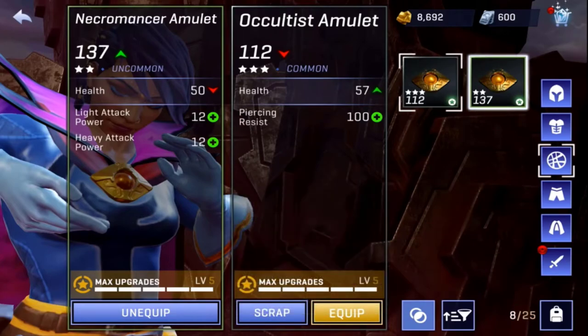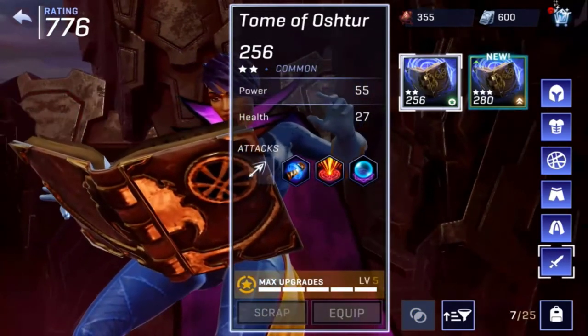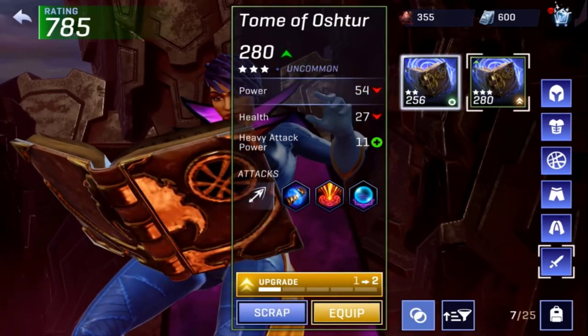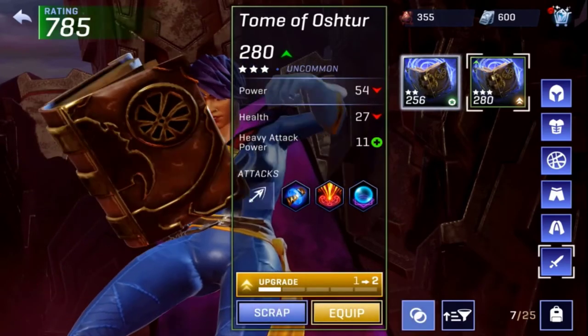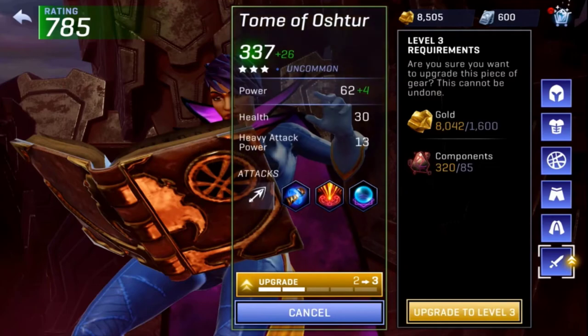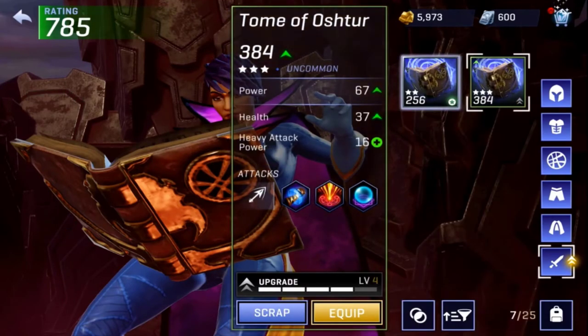Last but not least is the book, and right off the rip it's already better than what I have — and it's Uncommon. Comparing side by side: my current has quick power of 55, this one is 54; health is 27 on both sides, and that's without any upgrades. It also has heavy attack power plus 11.